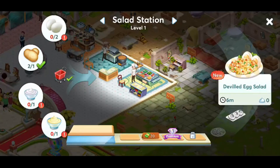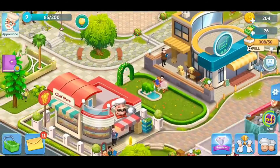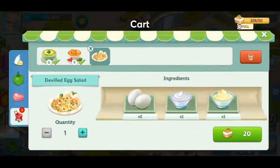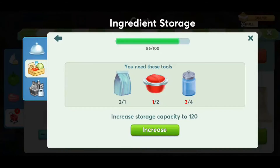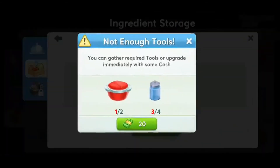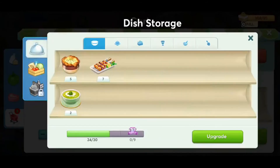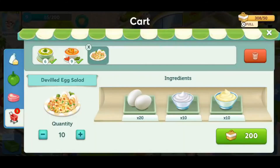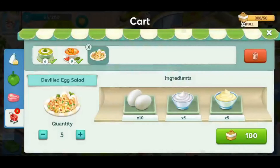I heard we have to go to the grocery store. Deviled egg salad. Okay, so we can just buy a bunch of stuff to make a bunch of those, right? Yeah. Aw heck. Dang it. Aw no. How much is it to increase? How much cash? We don't have enough cash money. Dang it. That's okay, we'll just buy less.